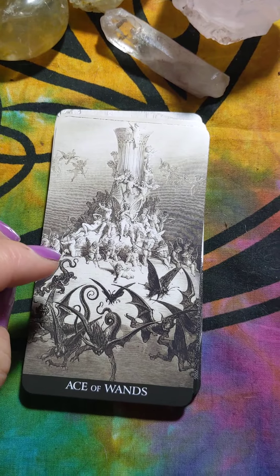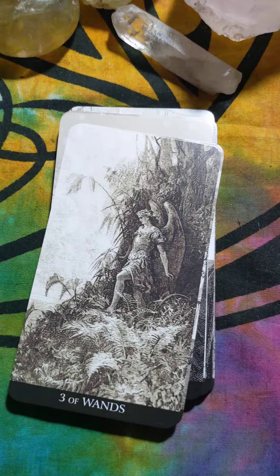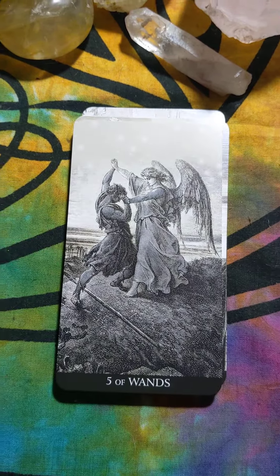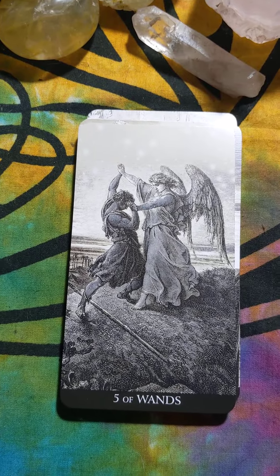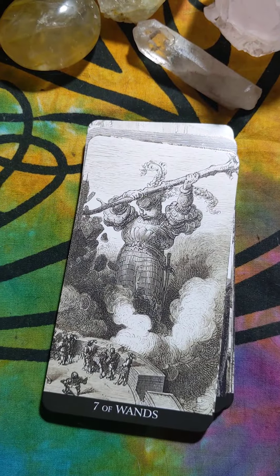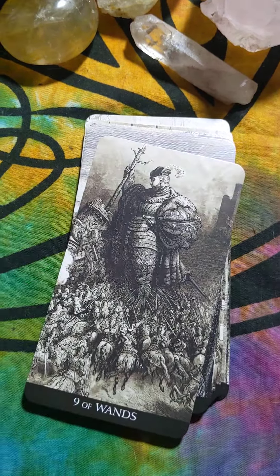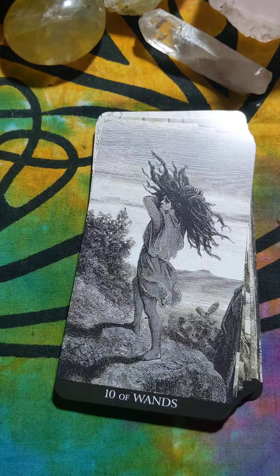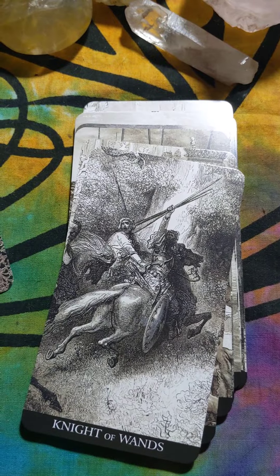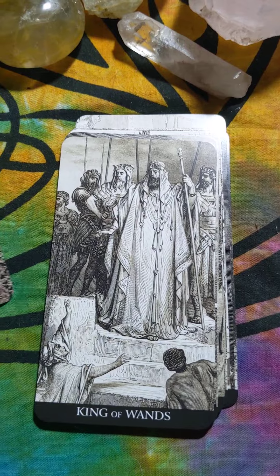Now we're on the Wands with the Ace. Two. Three. Four. Look at that. Five. Six. Seven. Eight. Nine. Ten. The Page. The Knight. The Queen. And the King.